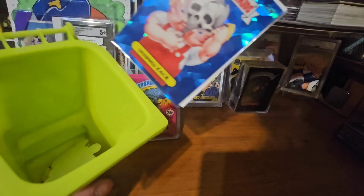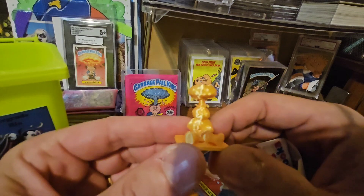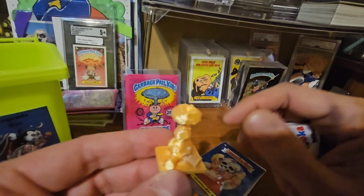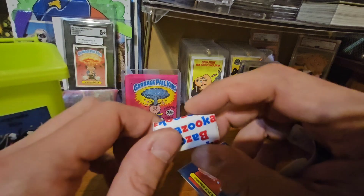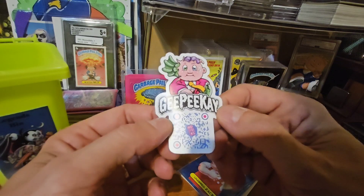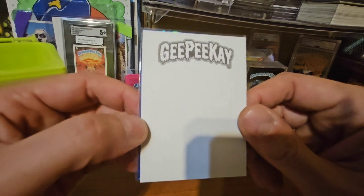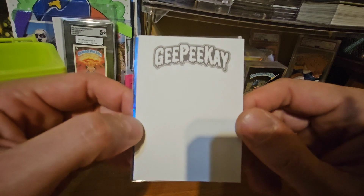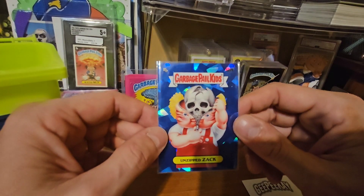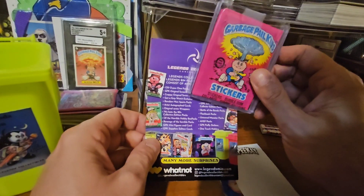We also have a gold Adam Bomb figure — this is one of the 3D printed things, that is cool. We got some Bazooka gum, we have a GPK sticker — not sure what the code does. And we have two cards in here — oh, a sketch card! I'm gonna need somebody to draw something on here for me. And we have an Unzip Zac sapphire card.